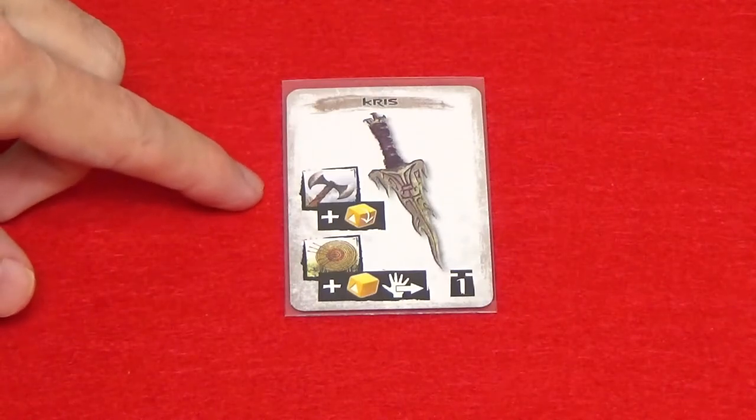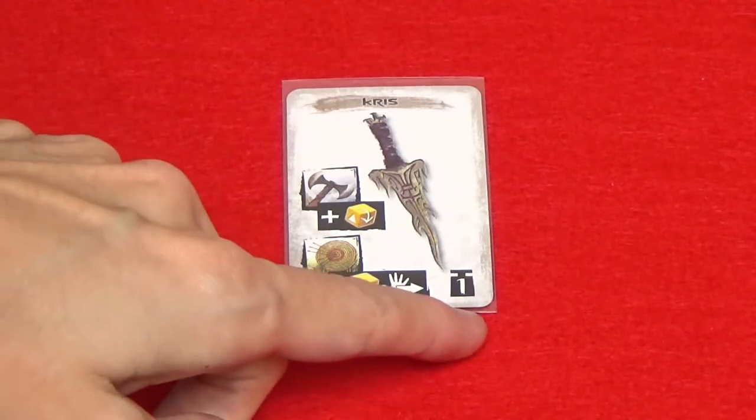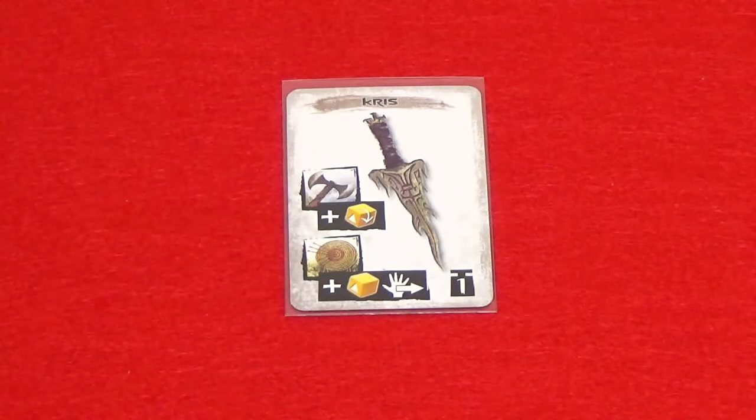Weapon cards can have a melee attack bonus, a guard bonus (which this card does not have), a ranged attack bonus, and an encumbrance value. If there's a hand symbol next to the ranged attack, that means that the weapon will be thrown. It needs to be picked up by performing a simple manipulation before it can be used again.